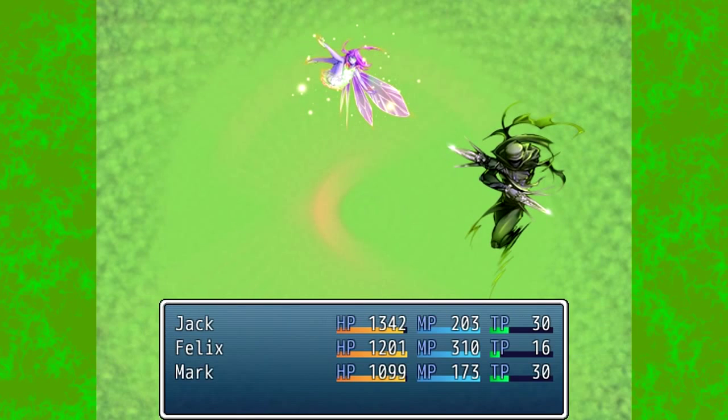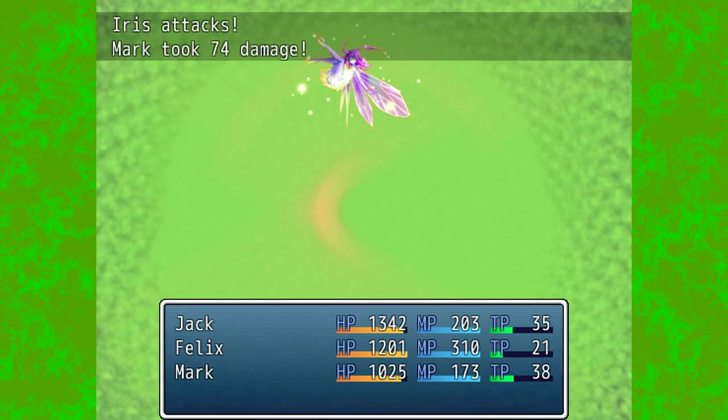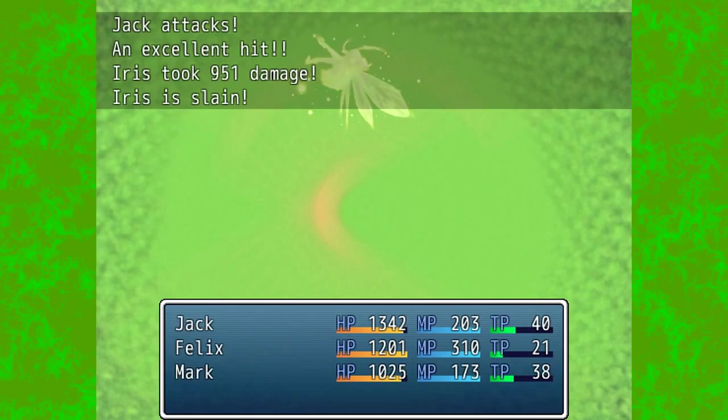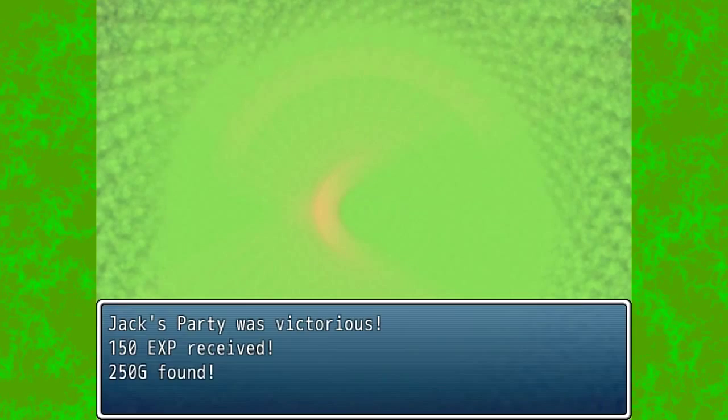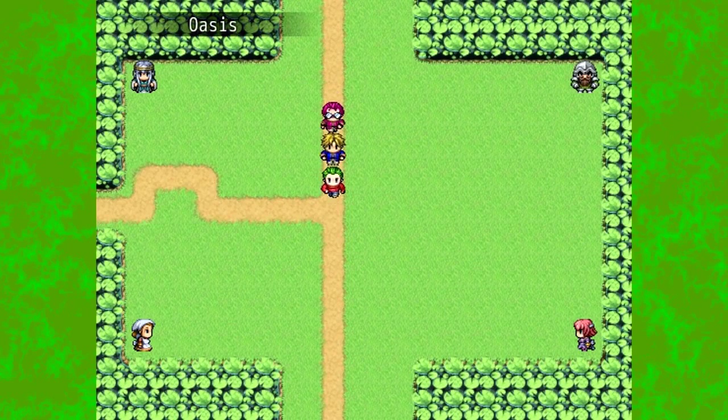We can just take these guys out so easily — I'm not even going to skip this fight even though it's a random encounter. It's just like, dude, you do nearly nothing to me. I do not care. Got a leather top. Felix is now level 15. See? We benefited.